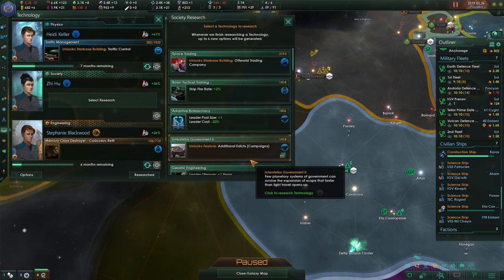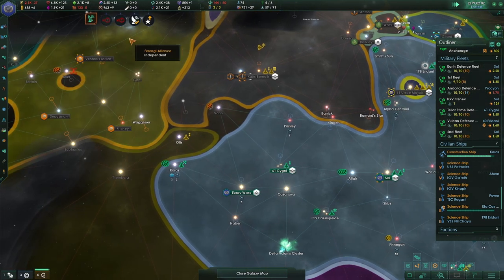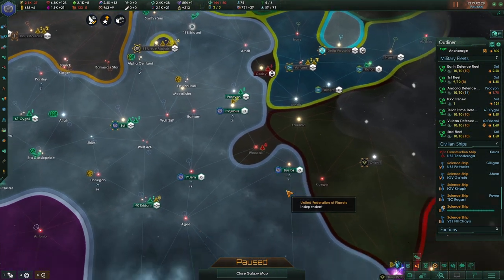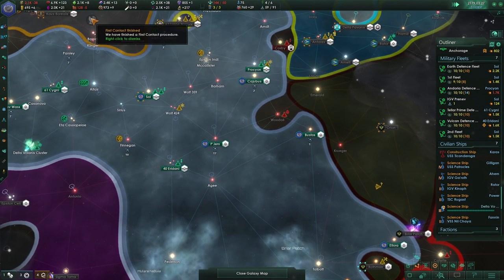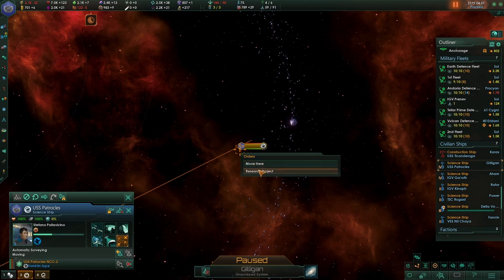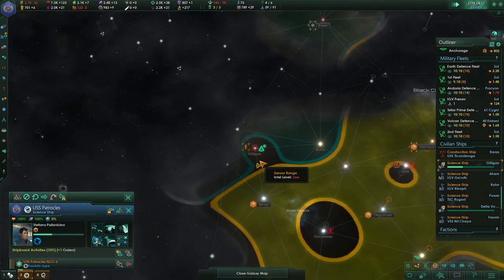Lots of research! Additional edicts campaigns — let's take a look at that, I think that will be interesting. The Orions are claiming things, and we might have to teach them a little bit of a lesson soon. A worthwhile initiative for the shipboard activities — we're going to research that and then continue on automatic surveying.